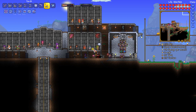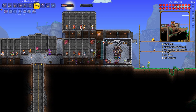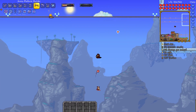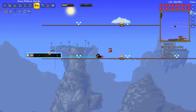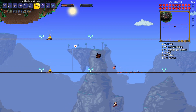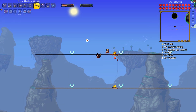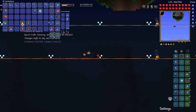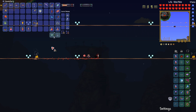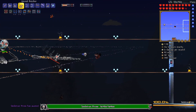Hmm, okay, so we're gonna have to fight Skeletron Prime. We will give it a good college try. I think I probably will actually make a better arena, because that last fight was probably way harder than it needed to be. So we want it to be made out of just regular wood. We're gonna go to nighttime - we still have our buffs so I'm not gonna waste another one. Let's just go ahead and do this. Oh, he shot me with a laser as soon as he spawned in.